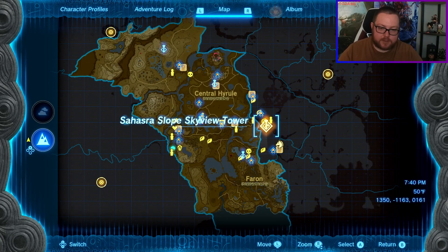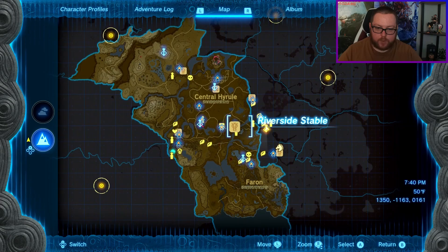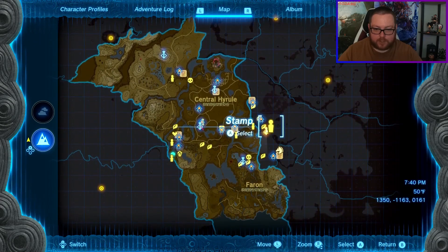Today I'm going to show you how to unlock the Sahasra Slope Sky View Tower in Tears of the Kingdom. It's located a little bit east of central Hyrule, as well as the Riverside Stable and a little south of the Wetland Stable.